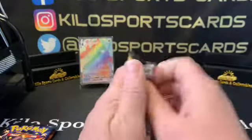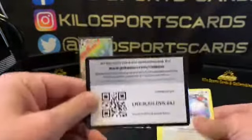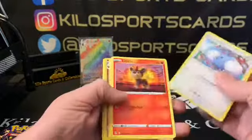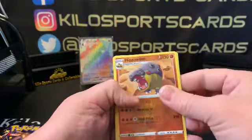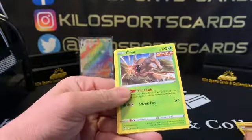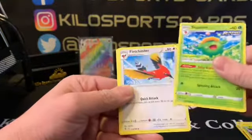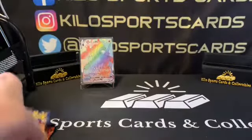Three more packs and only one full art — hopefully this one takes the place of all of them you usually get. Evolving Skies: we have a reverse holo Hippowdon and our rare is Pinsir. Wow, really slow on full arts.